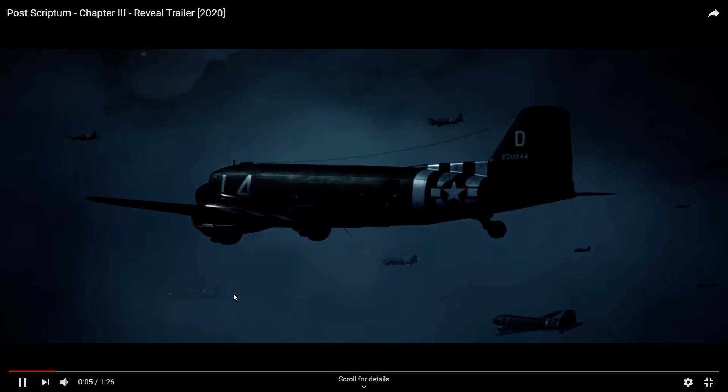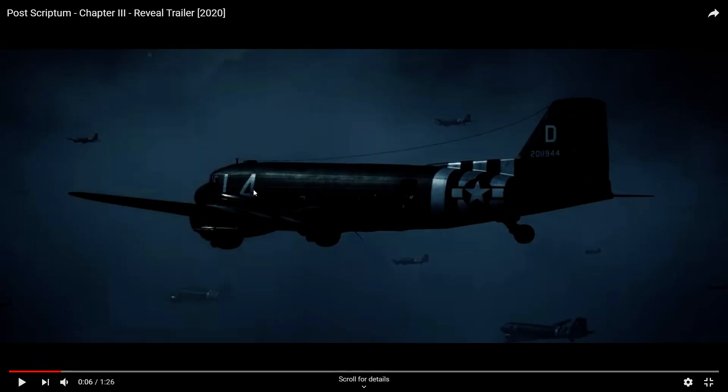We got a nice opening shot of C-47s flying into formation. You've got the Eisenhower speech, but one of the things that sticks out to me is chalk 68 written on the side of the C-47s. The squadron code here, L-4, is going to be the squadron that will transport the 506 Parachute Infantry into Normandy for their drops. What's more interesting is chalk 68 signifies this belongs to the 2nd Battalion — more specifically, this is Harry Welsh's stick, who is a platoon leader in Easy Company of the 506 Parachute Infantry Regiment.